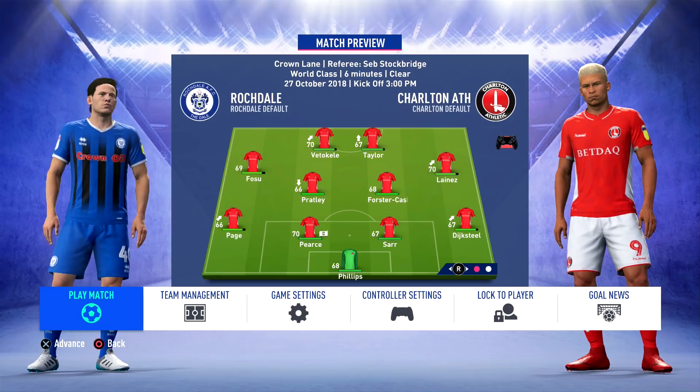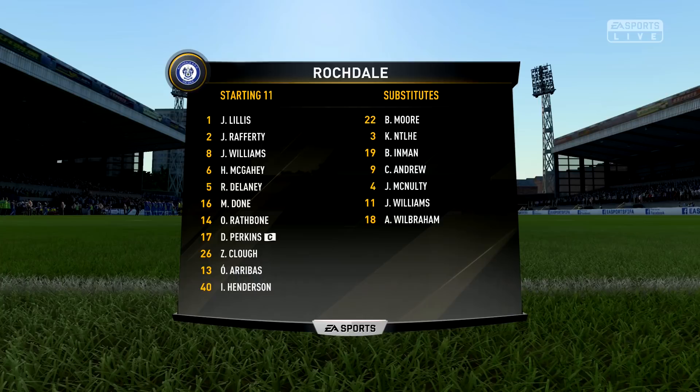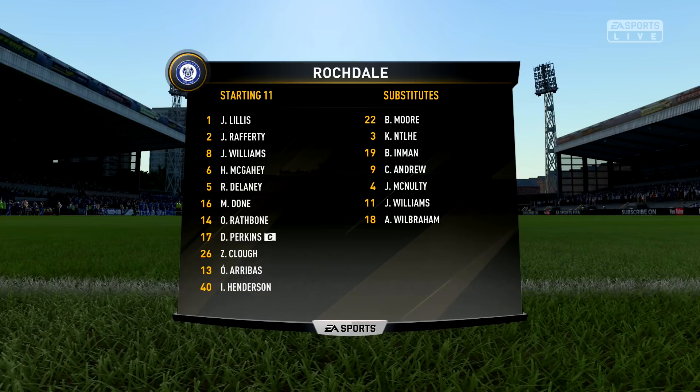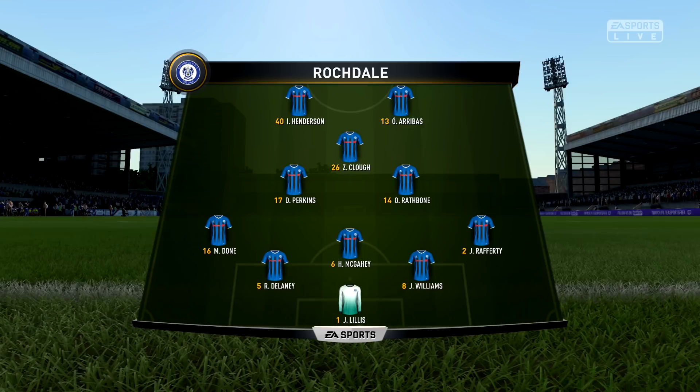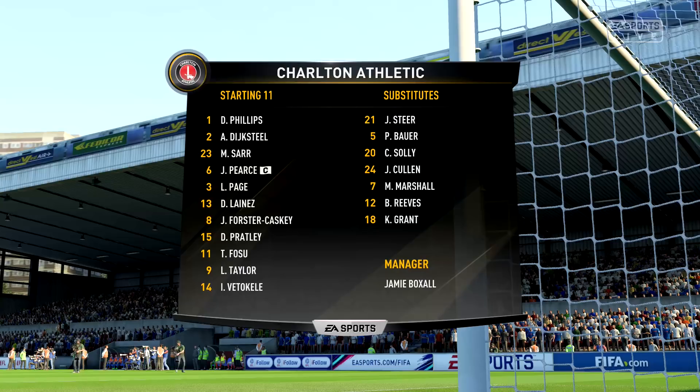We've made only one or two changes to the starting XI. Here is the Rochdale lineup: Lillis in goal, Rafferty, Williams, McGahee, and Delaney at the back. In midfield they've got Perkins, Rathbone, and Clough, plus Ian Henderson. And I think that's Aribas up front at number 13. Let's turn our attention now to the Charlton lineup.